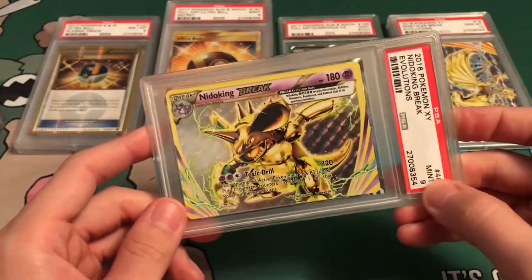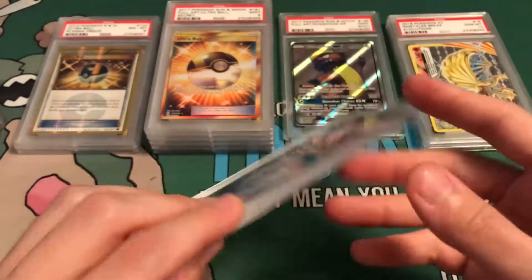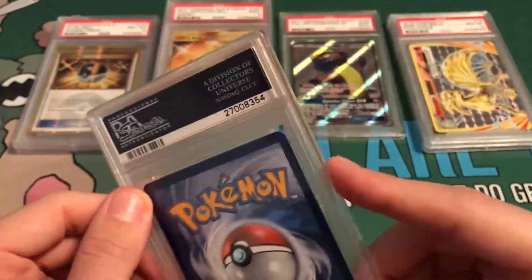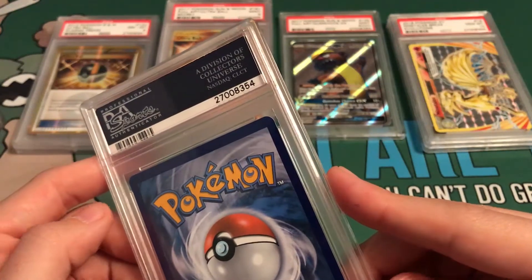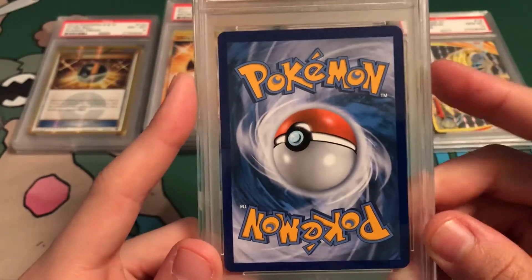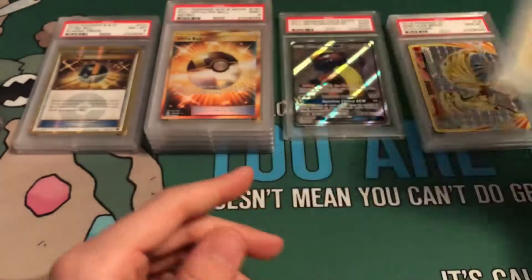Nidoking Break — Mint 9. I can't believe this got a 9 though. Wonder why — off-centered maybe? Top to bottom? Yeah, it's pretty thick up there and thin down here. Makes sense. It is what it is.